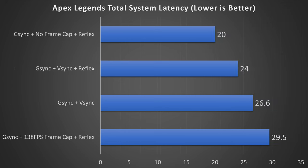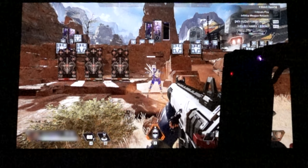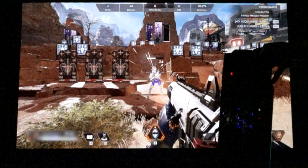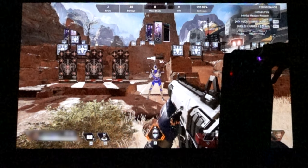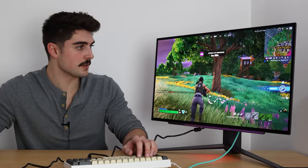Taking a look at Apex Legends, things change up a bit. The worst result was G-Sync plus 138 FPS frame cap plus Reflex at 29.5 milliseconds. Next was G-Sync plus V-Sync at 26.6 milliseconds, then G-Sync plus V-Sync plus Reflex at 24 milliseconds. And in first, G-Sync plus no frame cap plus Reflex at just 20 milliseconds of total system latency. Here, uncapping the frame rate gave a slight advantage because Apex is easier to run — the RTX 4090 could hit the 300 FPS cap easily, so the GPU wasn't a bottleneck. I also want to mention that Reflex will typically always help latency, but if it's not an option, ultra low latency is very similar — it just happens in the driver rather than in the game.